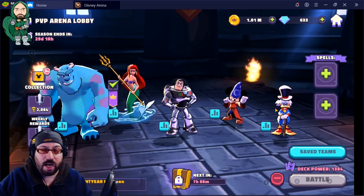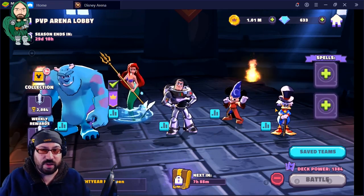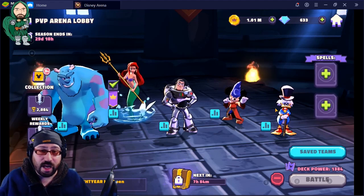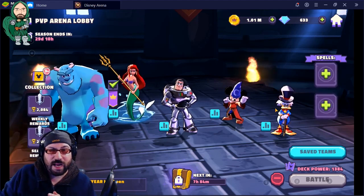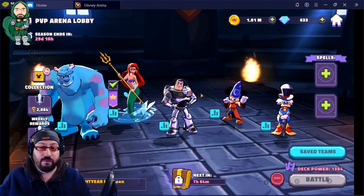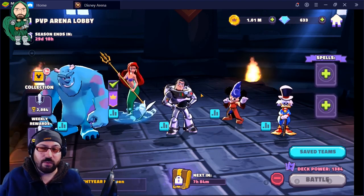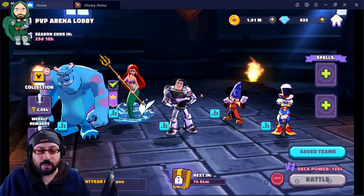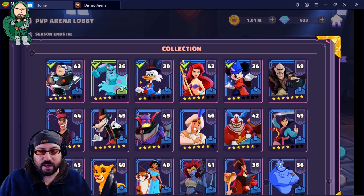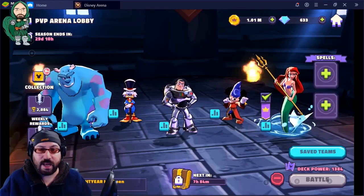So this is the kind of starter setup I would use just based on the characters you get. Same thing kind of goes with the villains — I would do a very similar thing with Gaston, Hook, and Yzma as you progress and build better villain characters. The adjacency and flanking bonuses really are not something you can fully control, but when you go into a fight, you may look at what you're going up against and say, you know what, I'm going to make a quick little swap of placement to cover from a giant row of adjacency attacks or something like that.